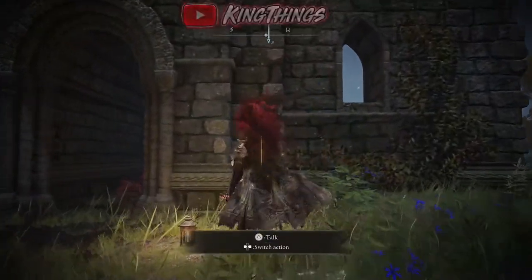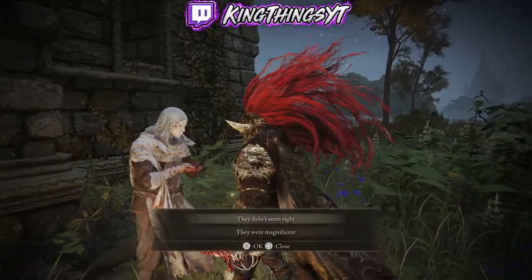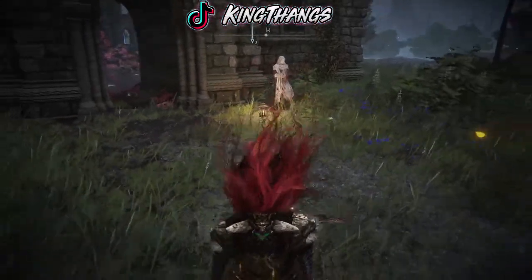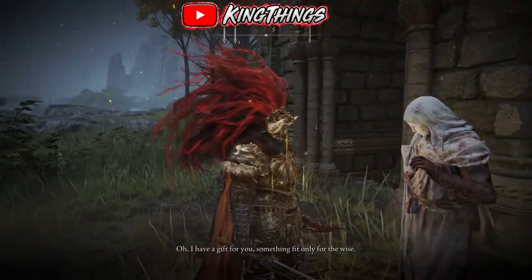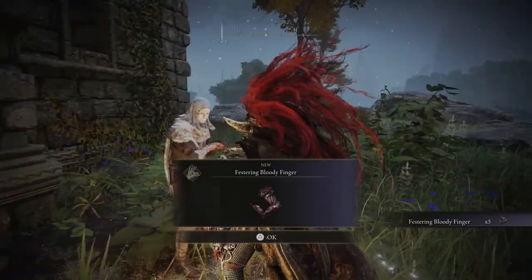Alright, now you're going to meet this little NPC outside. You're going to want to pick the top choice here — 'They didn't seem right.' Alright, so after he's done with the dialogue, you're going to go right back to him and you're going to get the Festering Bloody Finger.